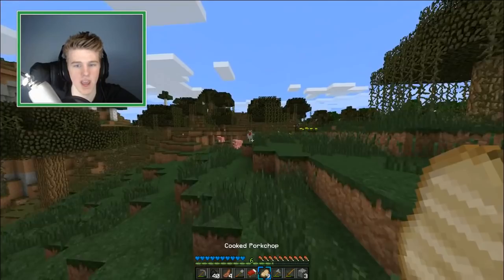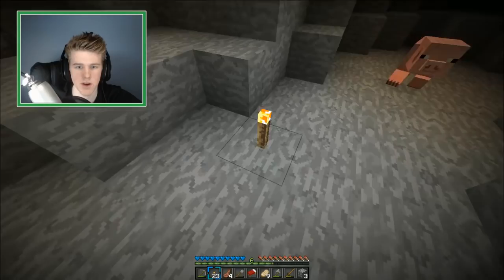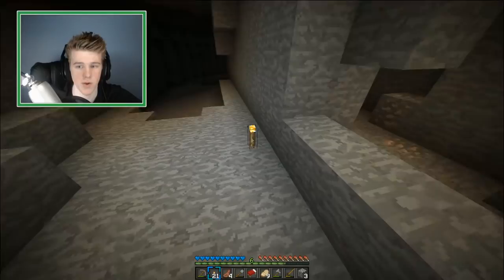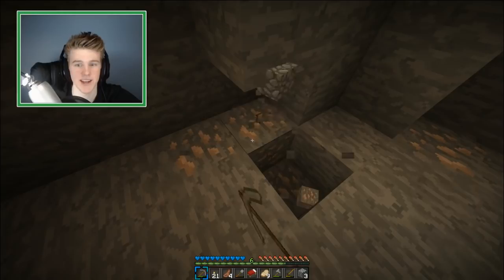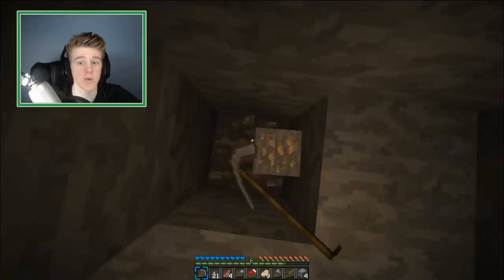Let's make some torches. There's no hostile mobs spawning down here, unless we hit a spawner. Under the cave I'm getting 600 frames, which scares me because it makes the video too hard to compress - I'll move that down to 120. That should be nice and dandy. You can't go above 120 anyway since your eyes can only register around 60 frames or so. I render in 30 FPS which is what YouTube accepts.